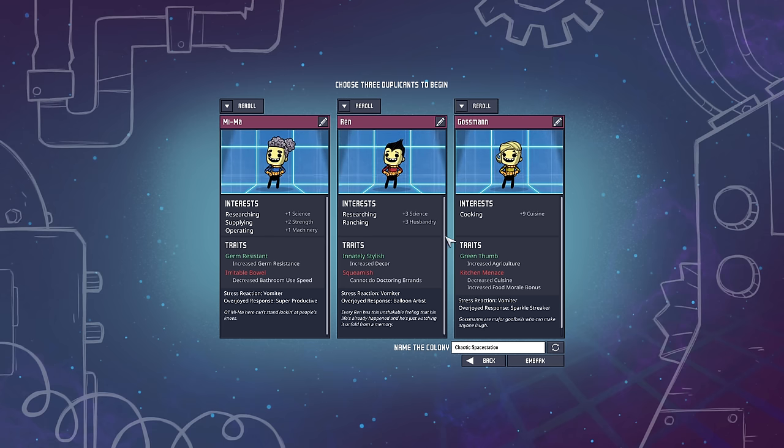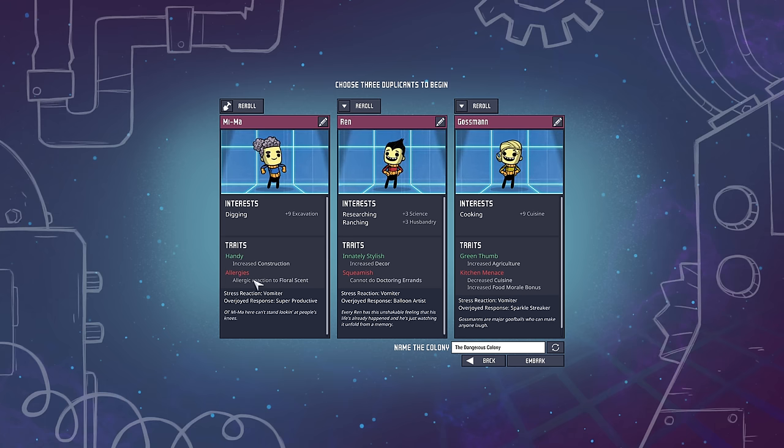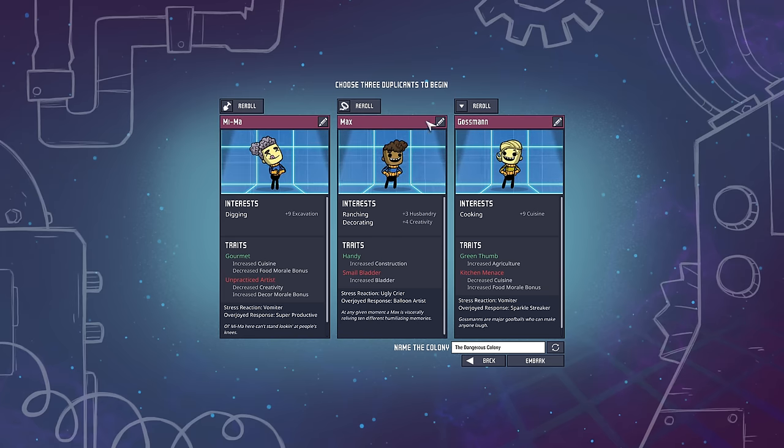Let's see who we can start with here. We're going to name the colony - The Dangerous Colony, that sounds pretty good. I usually go for a Digger, but I'm probably going to go for a Rancher this time because I do like to ranch. Let's reroll Max here. I'm going for good husbandry - that's pretty good.